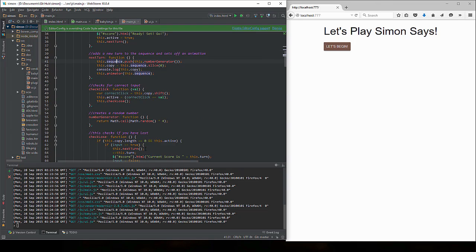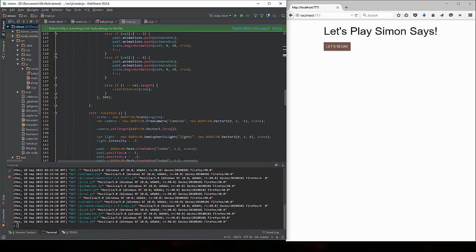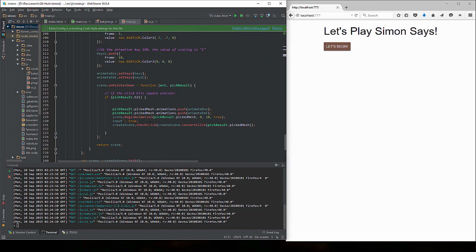So where does the user input occur? User input occurs right down here. If pickResult is a hit, then we're going to run through a whole series — scene beginning animation, create scene check the click. Here's the big key: this is where we call the function createScene.checkClick, and what this is going to do is take pickResult, go for pickMesh, and then call this function convertClick, because what we have to do essentially is take that pad number and convert it into a number.